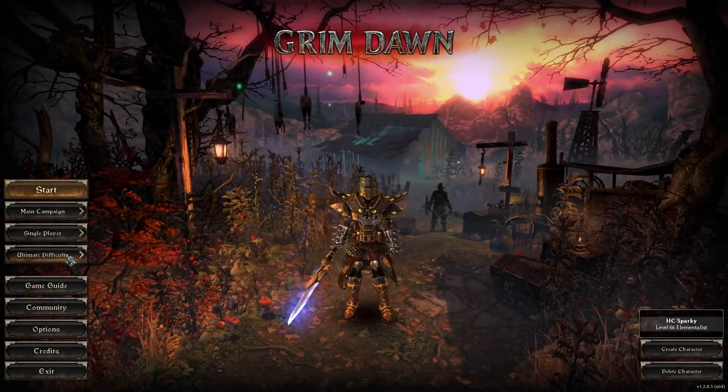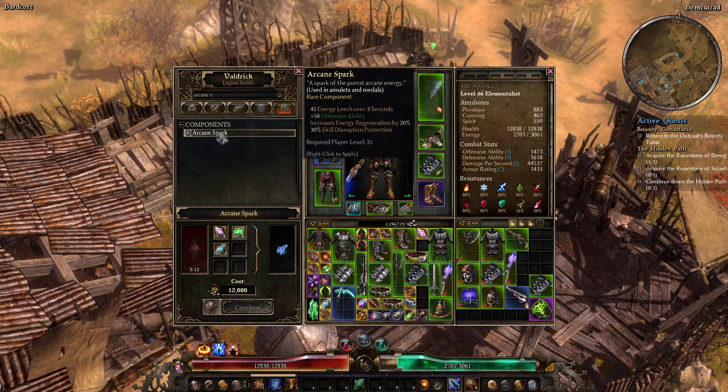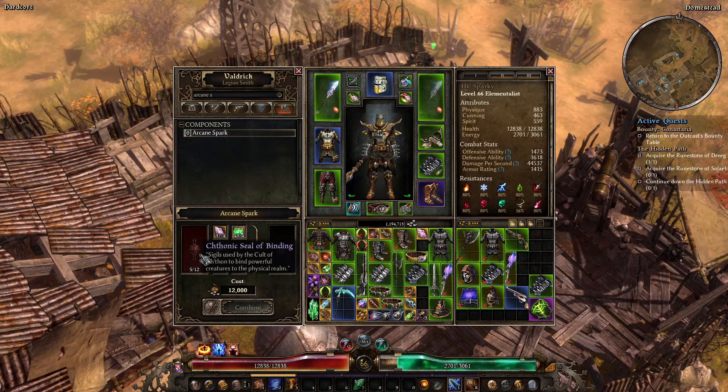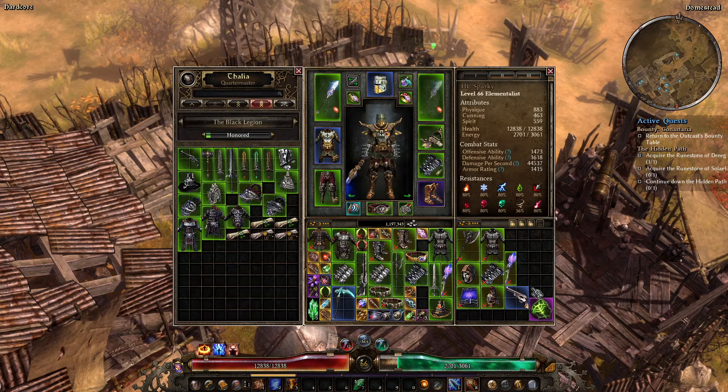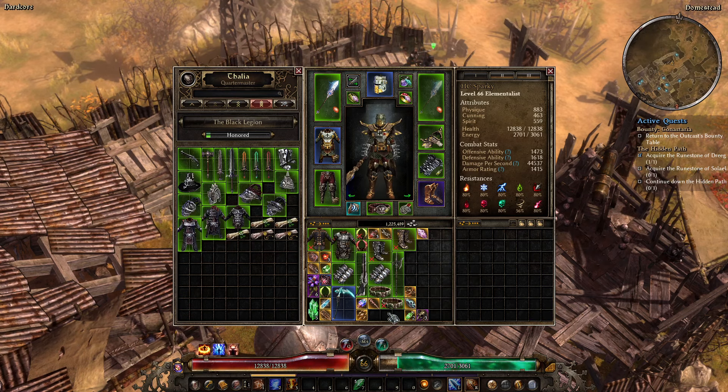There it is — Arcane Spark from the Black Legion! Let's go ahead and make one of those. Turns out I was right that I wouldn't be able to craft it, but it wasn't the item I thought was going to stop me. We'll get a few more of those.